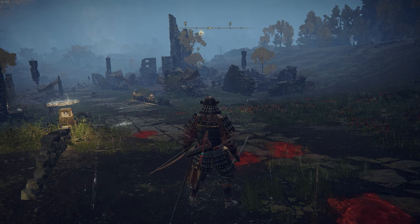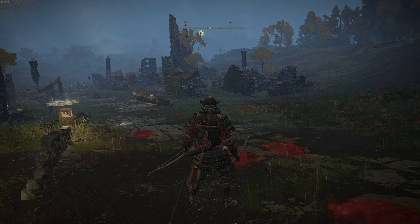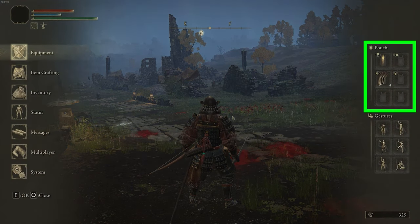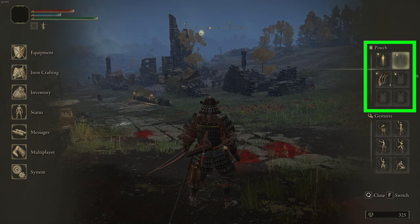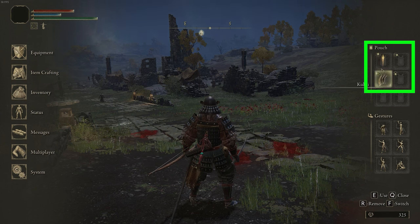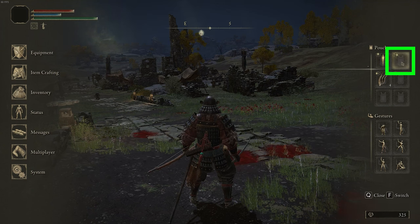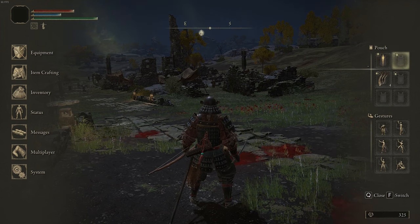Once you have the Mount Torrent, you're not done yet. Now you need to open up your main menu — on PC, press Escape. In the top right corner of the screen, you're going to see your pouch. Your pouch has six slots, but only the top four slots are quick access slots. Select one of those empty quick access slots — I'm going to select the top right one — and while hovering over it, press F on PC. You can see whatever your button should be in the bottom right corner of the screen.